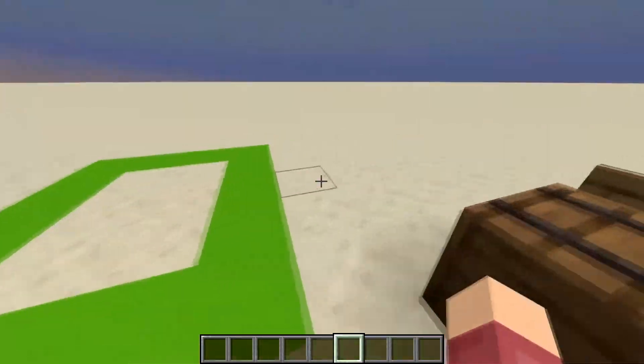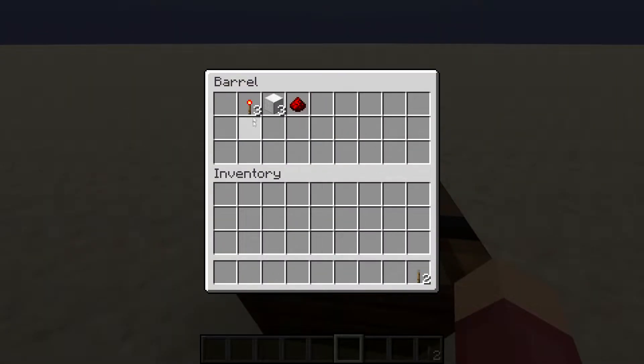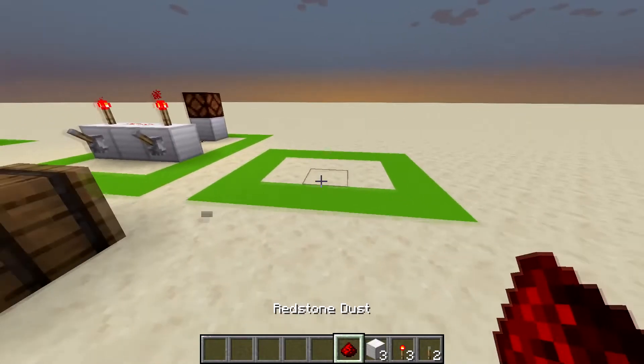It's really simple. All you need is these items here: two levers, three torches, three blocks of iron or of your choice, and one redstone dust.